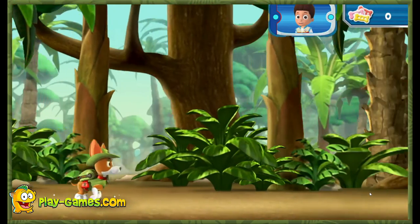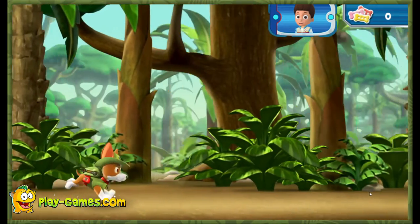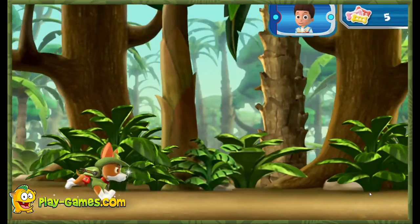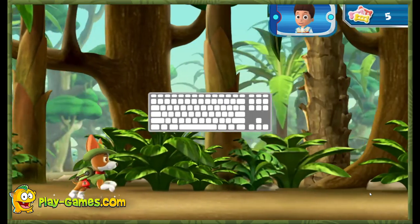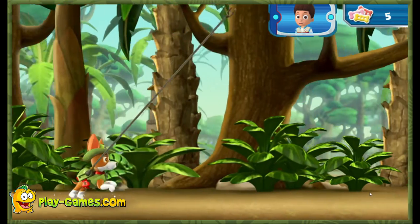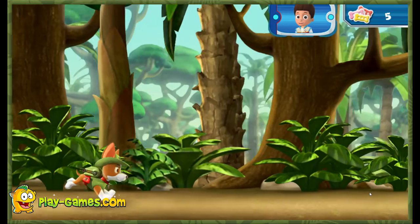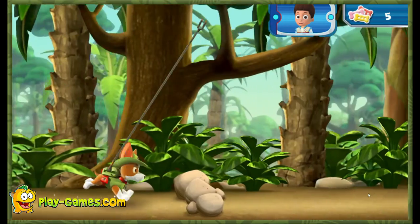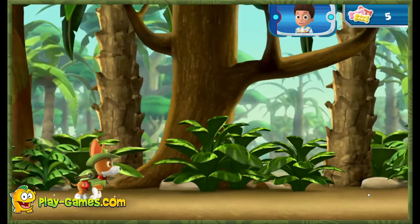First, Tracker needs to swing over to the ancient temple! Help Tracker swing through the jungle! Collect pup treats along the way to keep up his energy! Press the space bar on your keyboard to help Tracker launch his cable and swing into action! Watch out for rocks and other obstacles in the way! Swing over this one! When Tracker starts to fall, press the space bar again to keep him swinging through the air!